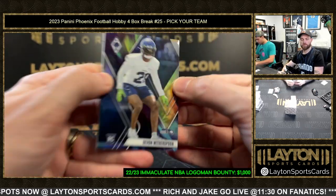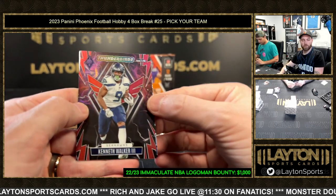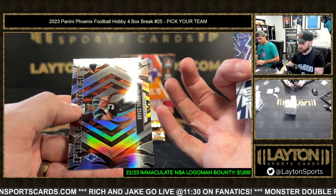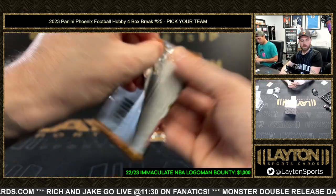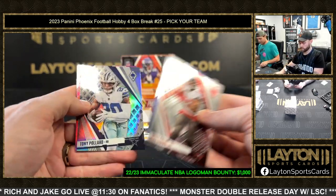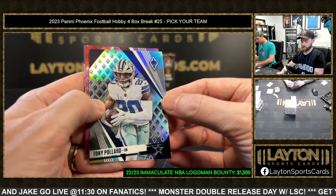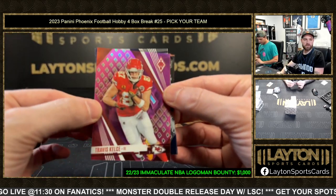Weatherspoon rookie color burst going to the Seahawks. Red Thunderbirds Kenneth Walker the Third - Seahawks. Bryce Young Fire Forged insert, numbered to 199. Silver Pollard - I think that's what it is. Got pink Travis Kelce at 175 for Kansas City.